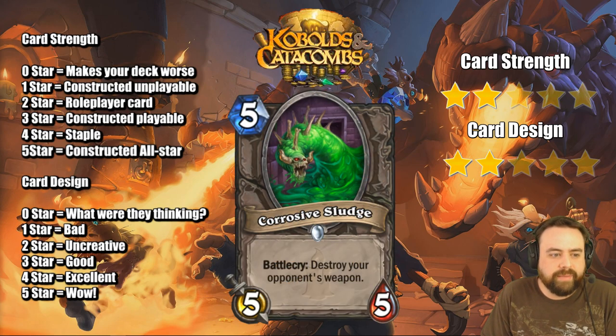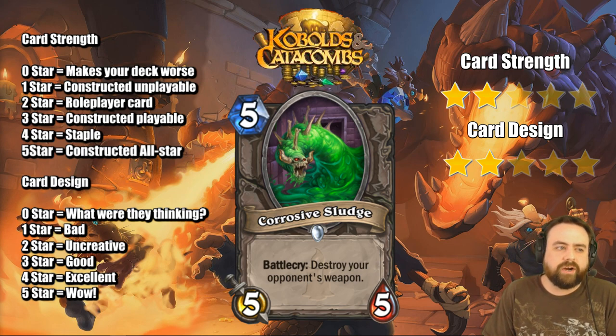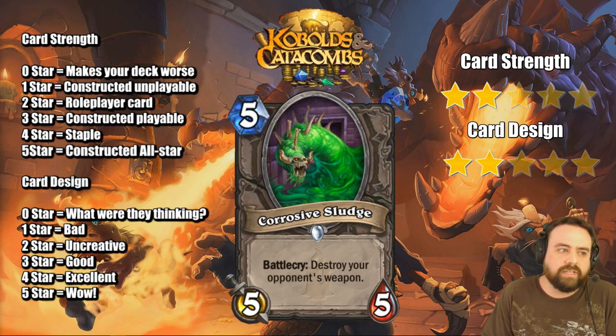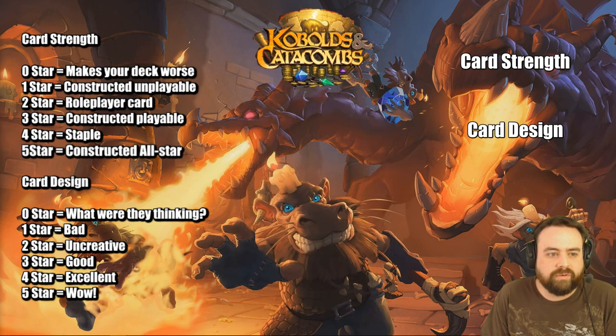Corrosive Sludge, 5-mana 5/5, Battlecry: destroy your opponent's weapon. So we have a Harrison Jones replacement card here for budget players. You gain health on your creature, which is important. You lose that card draw — I don't think that's a fair trade. I think Harrison Jones is actually better than this guy, but now if you just want to run all the weapon removals, you can. Harrison Jones plus Oozes — the little-known Toxic Sewer Ooze also can take a durability, and there's also the Corsair. If you want to run an anti-weapon deck, the tools are there to absolutely destroy every weapon.